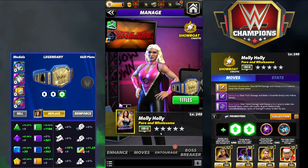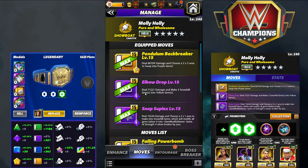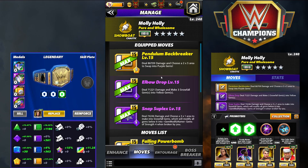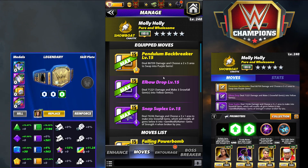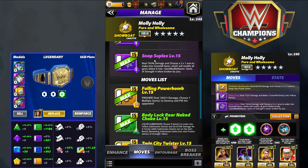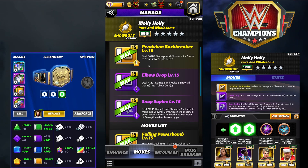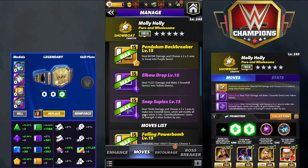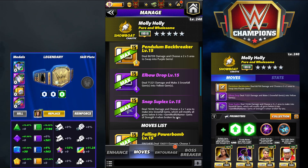Let's look at the first build set — the five-star build set, which I think will be the build to go with in feud if you don't get the gear. It features the Pendulum Backbreaker: 6 MP, deal 86K damage, choose a 2x5 area to swap into purple gems. Then a 6 MP Elbow Drop: deal 71K damage, make three Snowfall gems into yellow gems. And 6 MP Snap Suplex: deal 74K damage, choose a 3x1 area to make into Snowfall gems, which modify all gems below into Multiply gems of Strength 4 when broken by you.